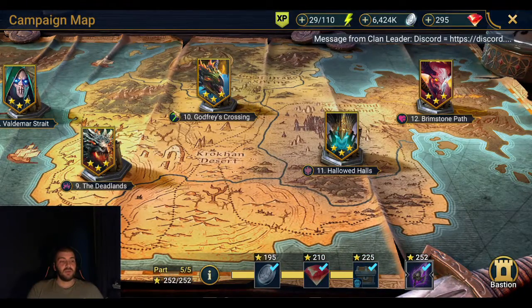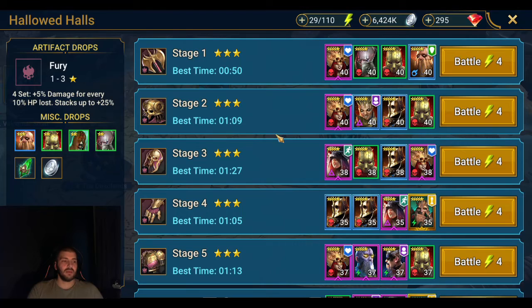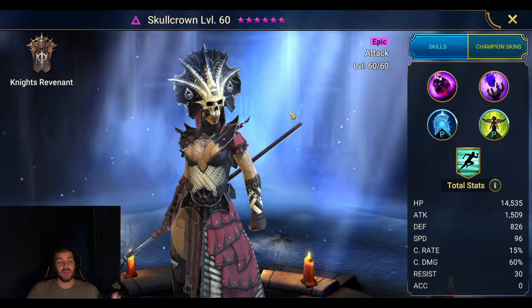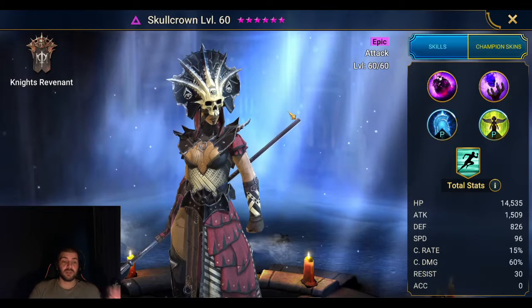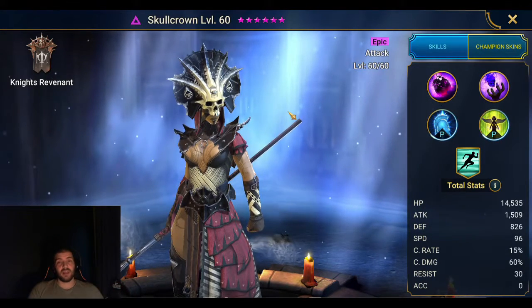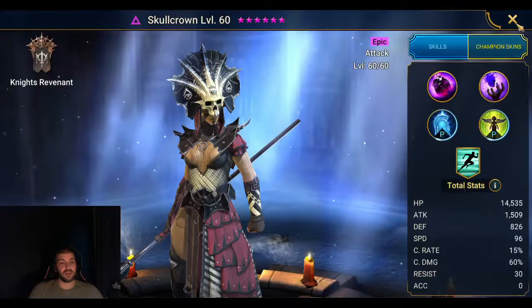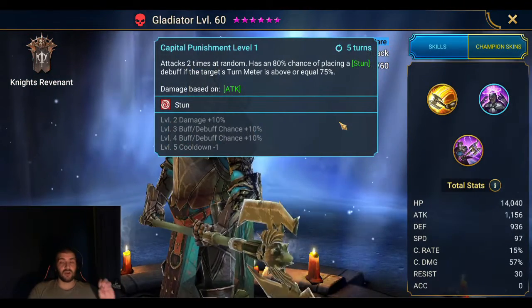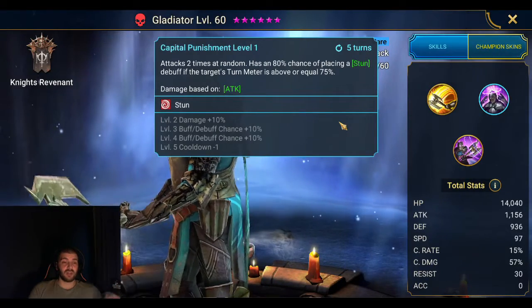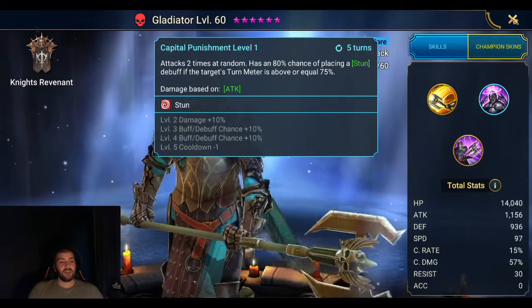As you're pushing through, keep leveling your champions. There is one stage here that can be a nightmare — it's probably one of the hardest areas to get through. They have a Skull Crown, so you can't one-hit kill her; she will go unkillable when she drops below a certain health point, and she can hit quite hard. They also have a Gladiator which can stun your starter champion as well as dealing a lot of damage, so a combination of them can be quite annoying.